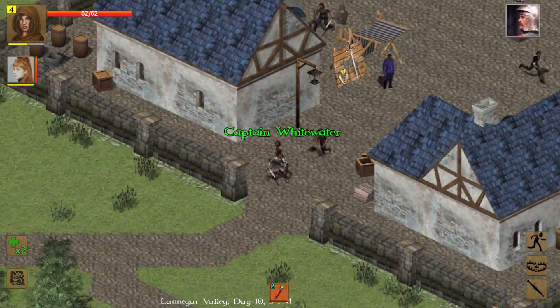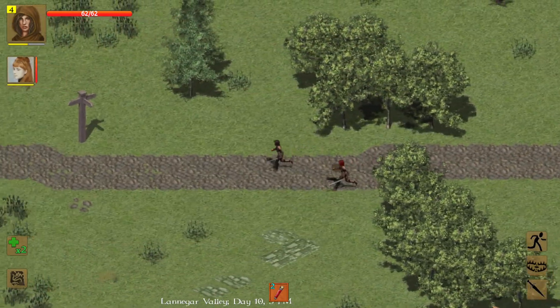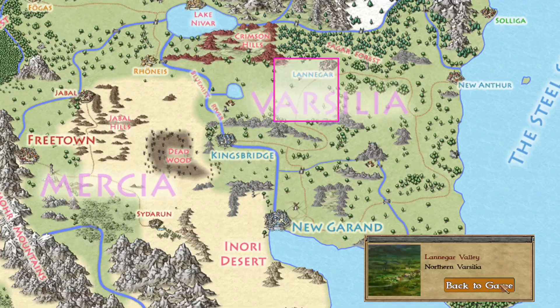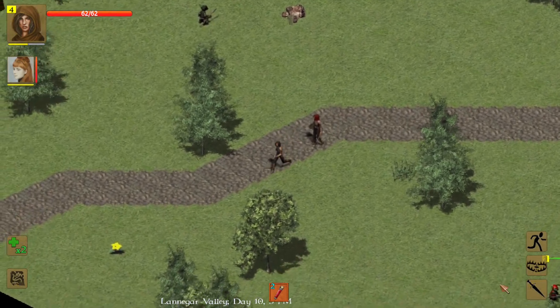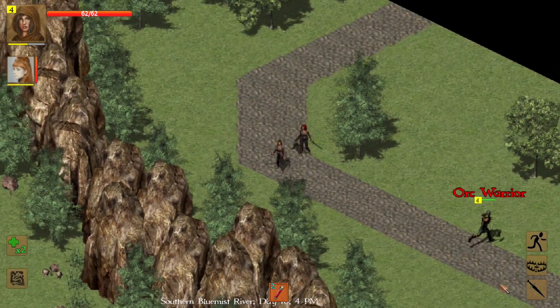We're going to deliver the letter — remember the courier from last episode? We're supposed to deliver a letter. Looking at the world map, it's south of the farmlands in New Grand. We need to go south to deliver this letter to someone, because apparently the courier can't go to the farmlands. I'm going to guess it's a trap.